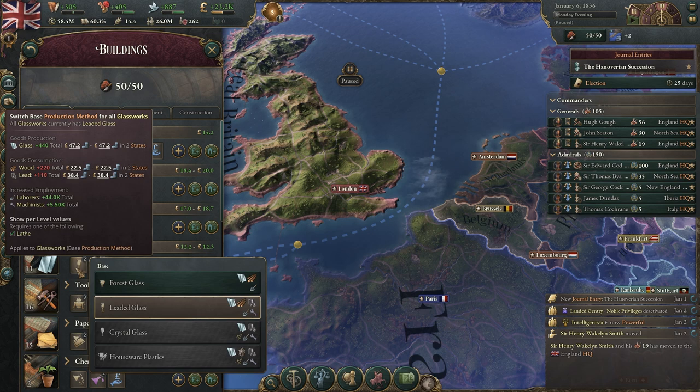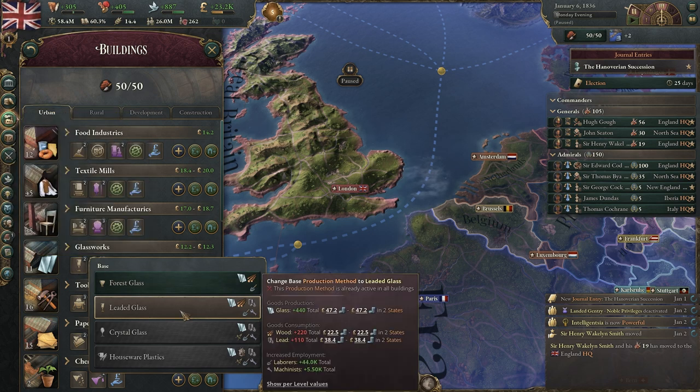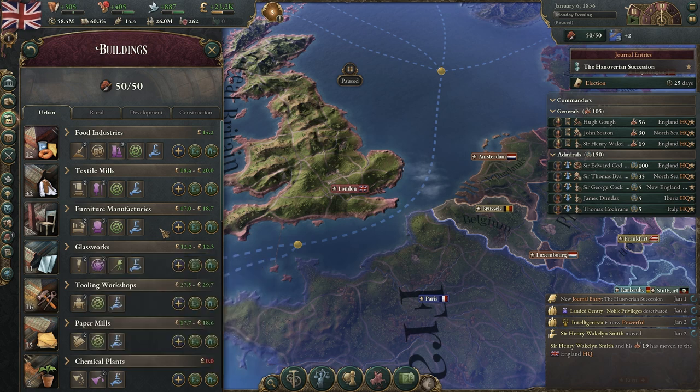And then for the glassworks as well, you can see you go to leaded glass in here and you get even more machinists. So this is definitely one of the — even though it's so early — it's the first way for you to start getting industrialized, and the beginning of the Industrial Revolution.